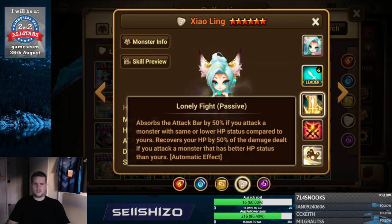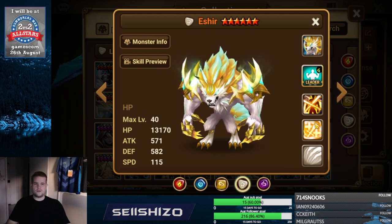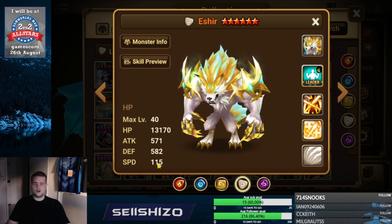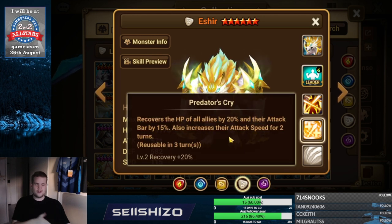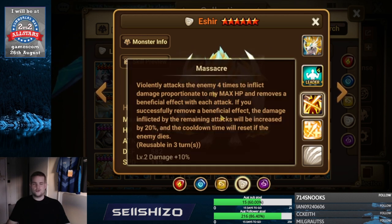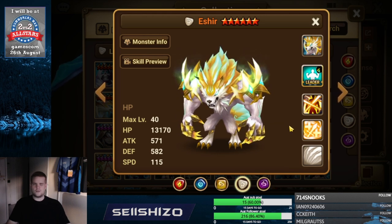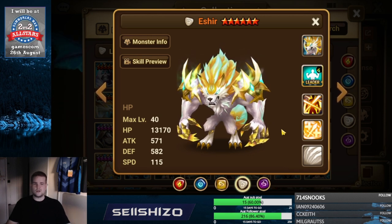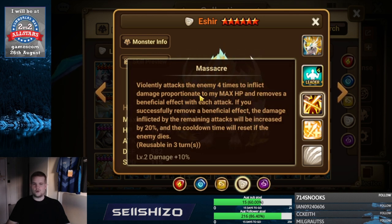Xiaolin is not really used at all so we can skip that. Asher is a pretty interesting one — it can have a variety of things. If you build Asher very tanky and very fast, I would go for additional damage by speed and HP. If you don't have those, recovery S2 is pretty good, and speed increasing effect is pretty good. You can also go crit rate slot 4 and crit damage S3.